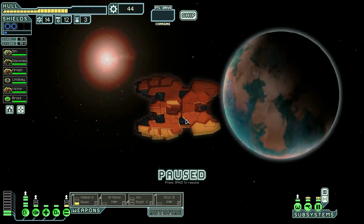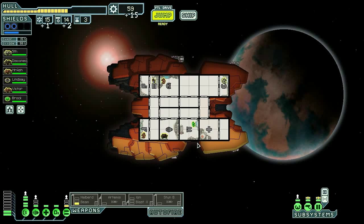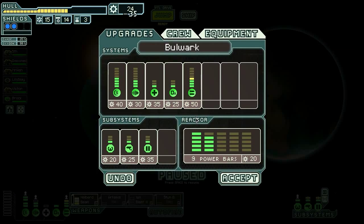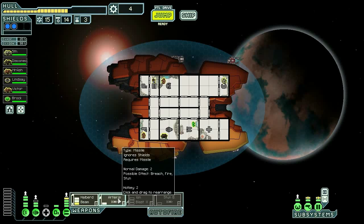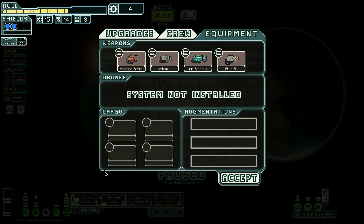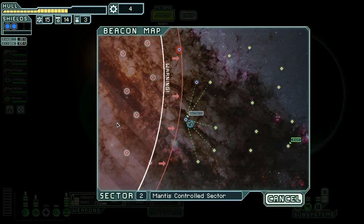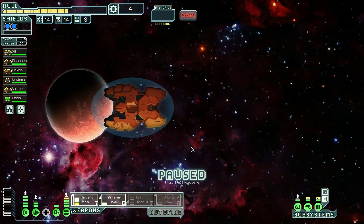Distress call — let's do it. We got beam weapons, we got a rock man with a beam weapon — they give us stuff. Sweet! Halberd Beam online. We have enough scrap now to get the missile up — we've got to buy a power for it. The next thing to do is two weapons power — we need 50 and 75, that's 125 total to get the Ion Blast up. When that happens, we have essentially won the game.